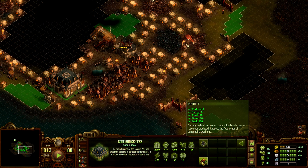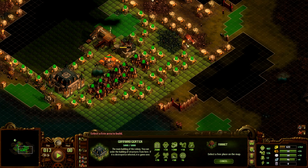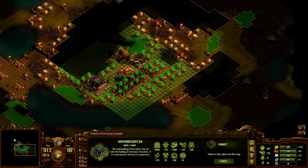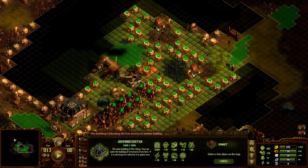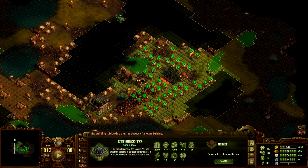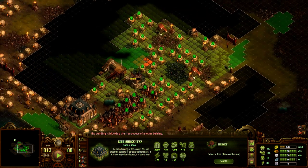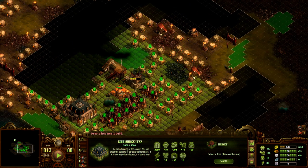We can put down a market. The market sells excess resources for gold, and it also reduces the food need of adjacent dwellings. If we could put it down here, that would be a really good central location for a lot of houses — that would be an effective way to gain value from the market. Yeah, it has a lot of houses around it. I'm not sure where else it could go. I would need to destroy some houses for it, but I think this location is just too good.